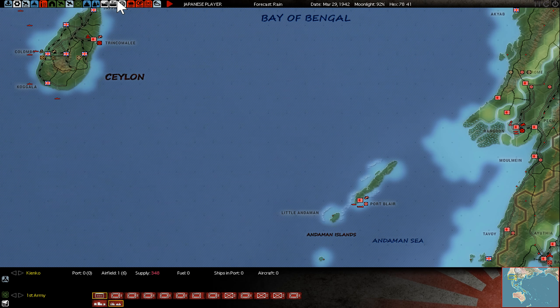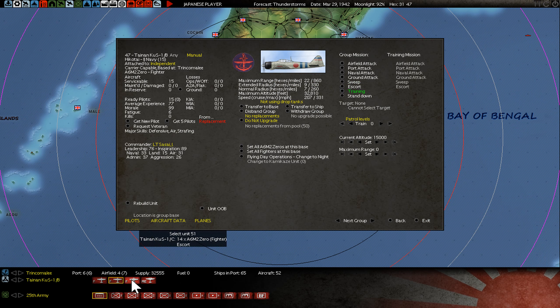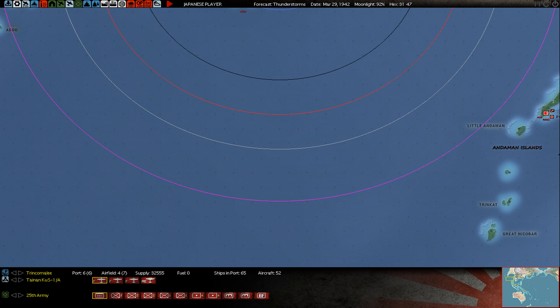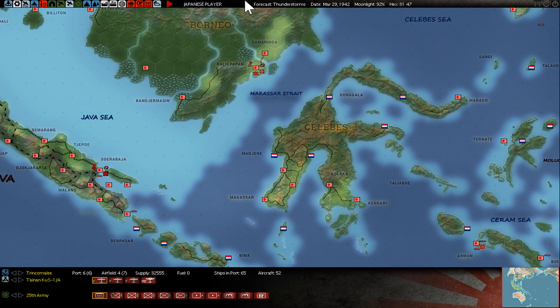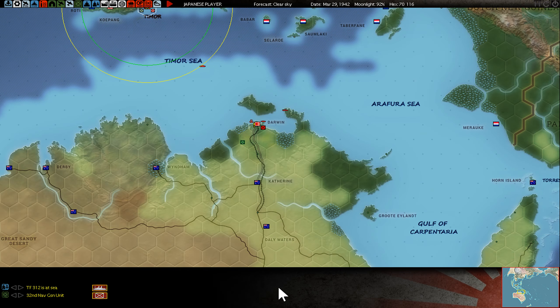Ceylon — my Zeros were ready to intercept the enemy. I was normally sweeping them but this was not working. No pilot lost here. Sumatra operations are done — I can bring the tanks to the next location. Java is also done. Philippines are done. Timor is nearly done, hopefully soon.